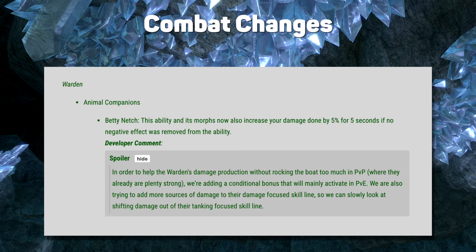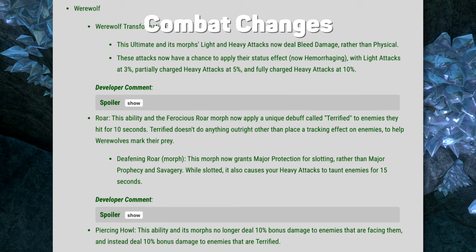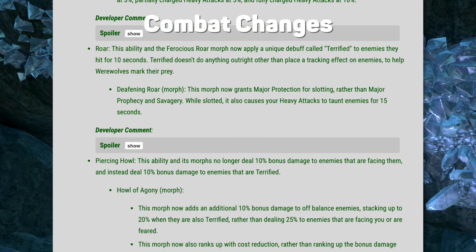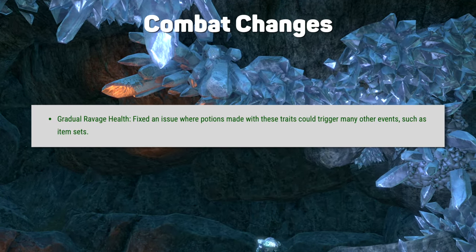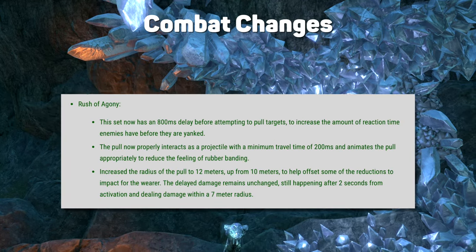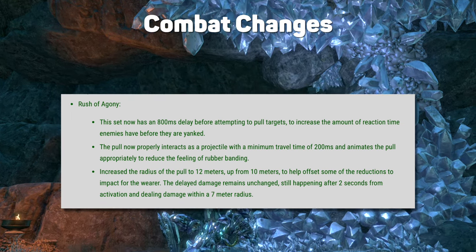Pretty smart way to bump up the Warden for PvE. Werewolves got a few interesting buffs. Light and heavy attacks now deal bleed instead of physical damage, and Deafening Roar now turns heavy attacks into a taunt. Ferocious Roar now buffs the damage from Howl and its morphs. Gradual Ravage Health potions no longer interact with Mechanical Acuity, and the Rush of Agony proc now has a larger radius and a delayed activation. It's only one second, so it shouldn't make much difference if you use this set in dungeons.